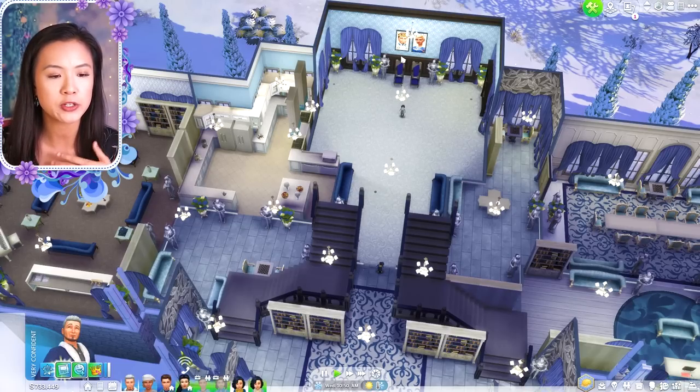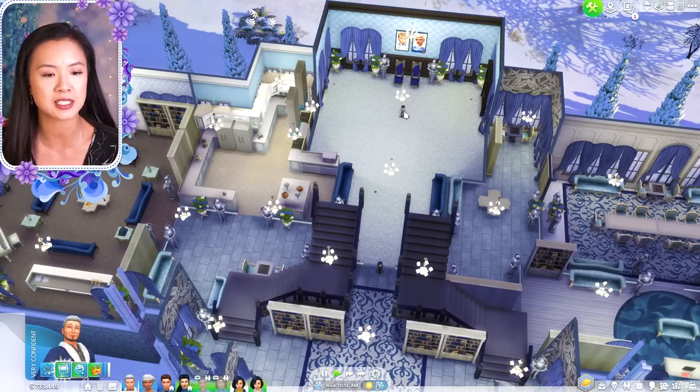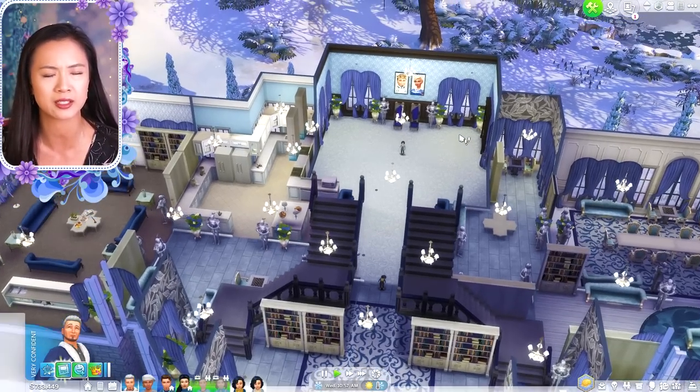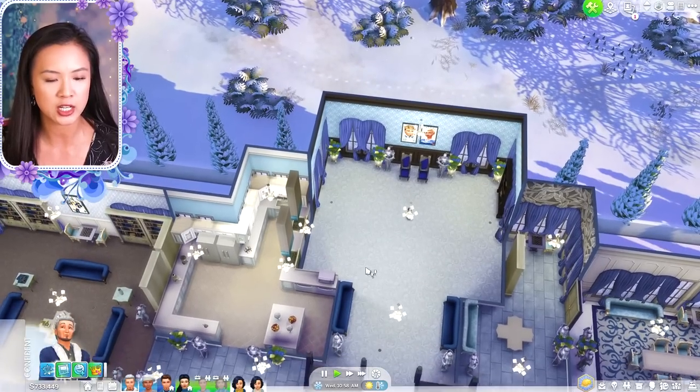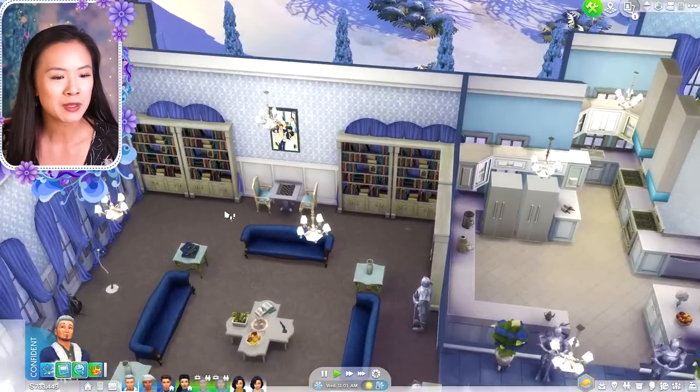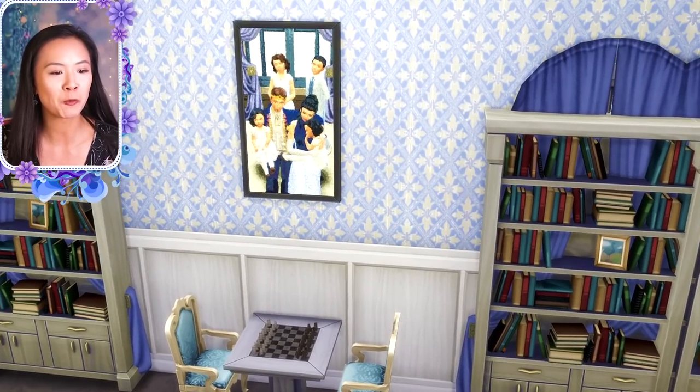Lily had this as a mix between a living room and throne room. I just wanted to put the portraits on the wall, so I cleared out the windows to add more space. I was going to add something else — I forgot what it was — but I was doing a family portrait in here, so that's why I cleared out a few things like the chess table, piano, and a few bookshelves. I made a family portrait of the Willow Creek royal family with Prince Louis and Corinne and their kids.